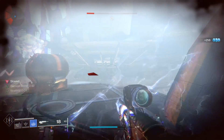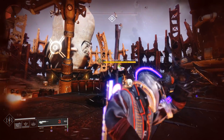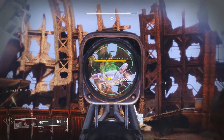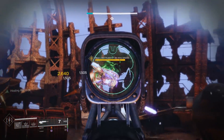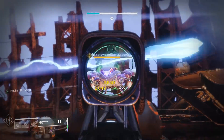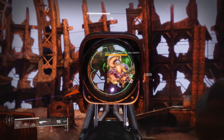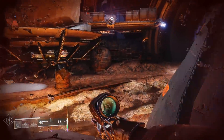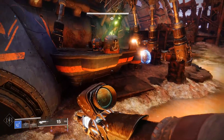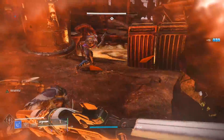Another quick way to get your lures charged: if you have a fire team or some friendly randoms, you can load into a strike by selecting one off any destination map, run to a nearby lost sector, and take out the major-level enemies there. A great example is Lake of Shadows in the EDZ — load that up, head over to Widow's Walk lost sector, and take out the powerful enemies until your lure is fully charged, since you get bonus charge for powerful enemies in strikes. Just don't be a jerk and abandon your fire team — make your own curated group if you want to do this.